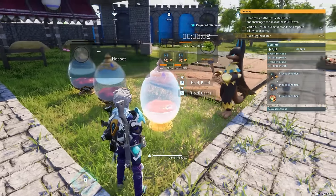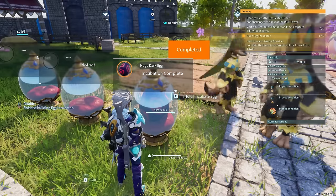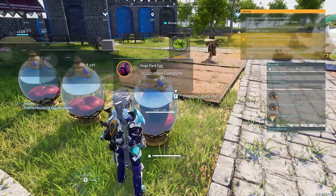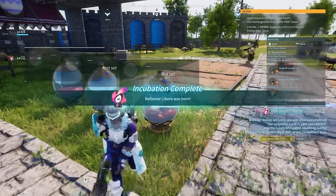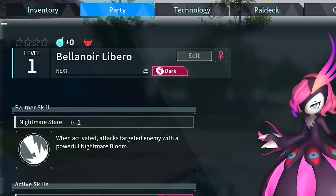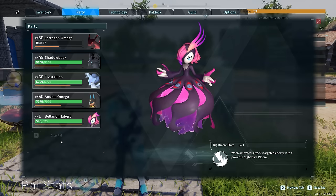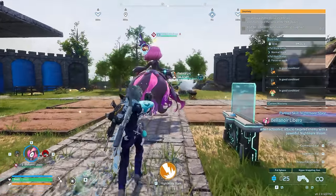Speaking of hatching eggs, eggs you get can now have a chance to spawn alphas. One of the first Bella Noirs I got from the dark egg dropped by the boss was actually an alpha, which is really awesome. The stats are going to be slightly better and it may be slightly bigger, but that was about it from what I was able to observe.